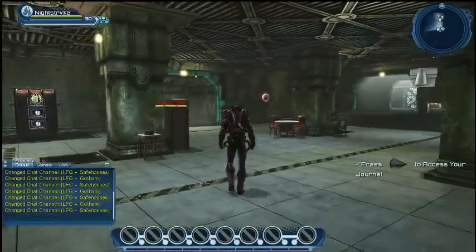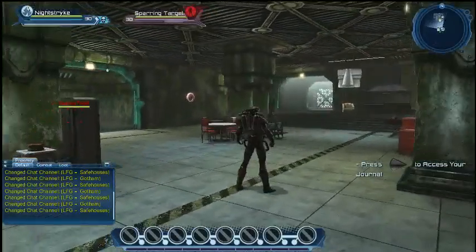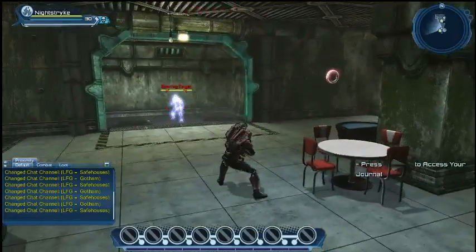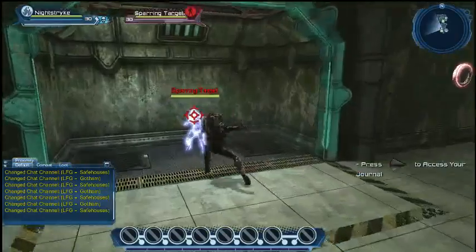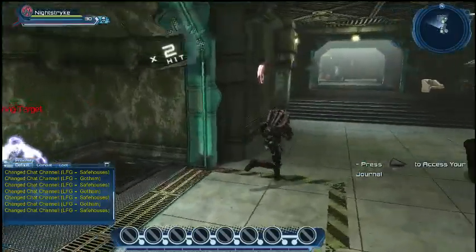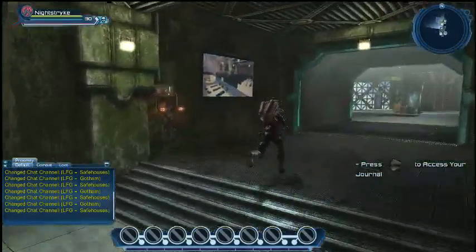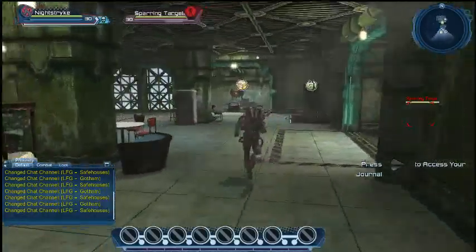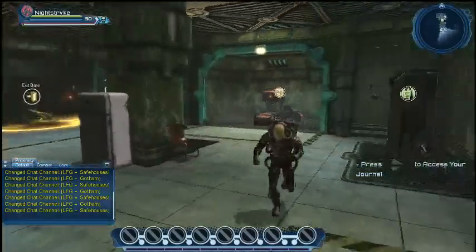Maybe changing the color zone was a mistake, but no — that looks good. There's a sparring target! So this guy had the sparring target — you can set up a sparring target here. We've got all kinds of cool amenities. Let's run through each one for launch: there's an R&D station, you've got your broker, your mailbox, your sparring target, and bank.